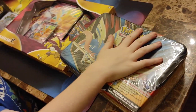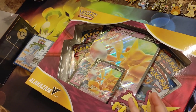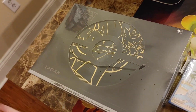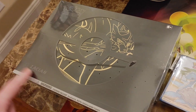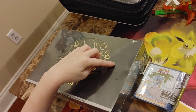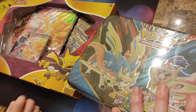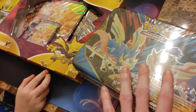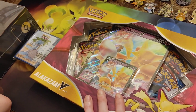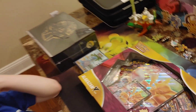Let's show everybody what you have to open. We have a tin — the Zamazenta Zacian collector's tin — the Alakazam V-Box, some sleeves. We got some Lapras sleeves and a gold Elite Trainer Box for Zacian. We already opened up the Zamazenta box on this channel. Mommy and daddy bought you the Zamazenta and Zacian collector's box, and we got you the Zacian box for your birthday. Aunt Lori actually bought the Alakazam V-Box and the Lapras sleeves for your birthday.